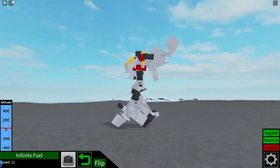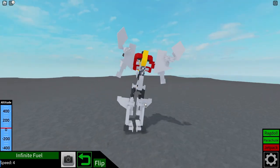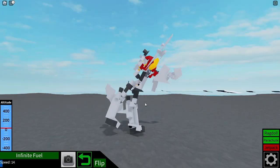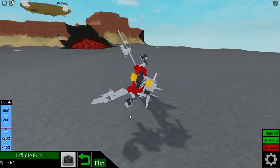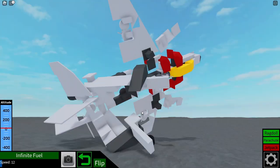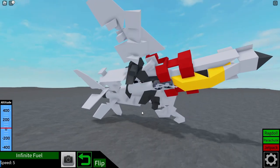As you can see, it doesn't do very well on terrain that isn't completely flat, but it can walk pretty well and it's quite stable, so that's one other thing I'm happy about. And of course it can change back into a jet. Every time it does though, it always flips upside down, so be wary of that. But other than that, this is a pretty good build.